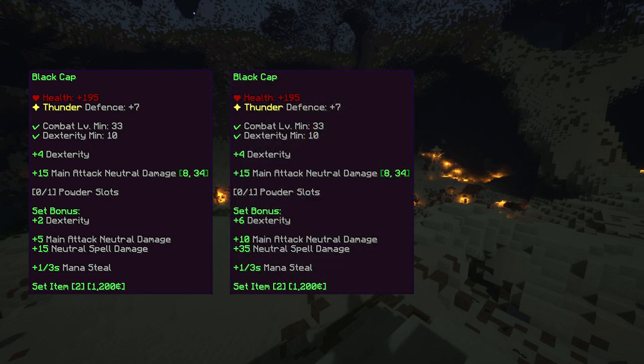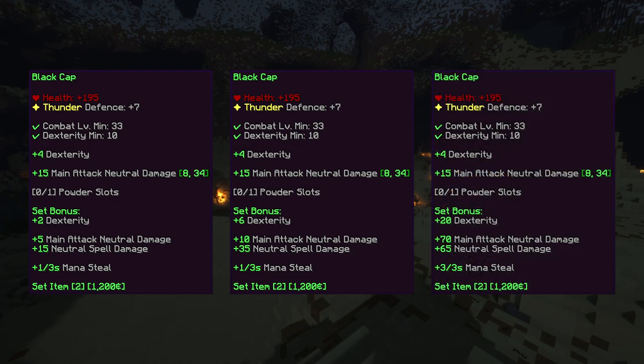If 3 pieces of the set are worn, a set bonus of +6 dexterity, +10 main attack neutral damage, +35 neutral spell damage, and +1 mana steal is applied. And if all 4 pieces of the set are worn, a set bonus of +20 dexterity, +70 main attack neutral damage, +65 neutral spell damage, and +3 mana steal is applied.